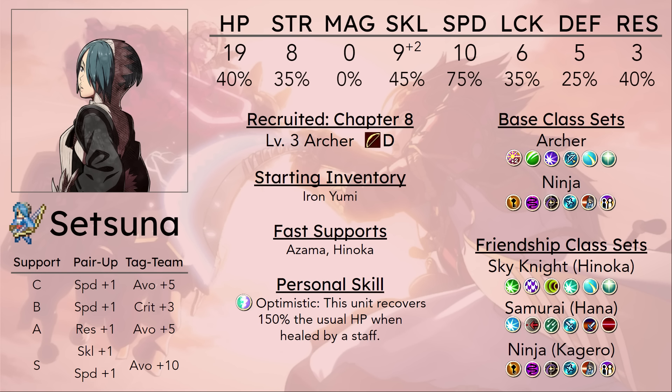Also, Master of Arms as a class is pretty nice for helping her defense and Strength — though she still suffers the same E-rank hell problem as other classes. She at least gets to choose to be in weapon triangle advantage in Master of Arms, and that definitely helps with her avoid rates. Once you get to level 15 in Master of Arms, you can do the funny Life and Death Setsuna build.